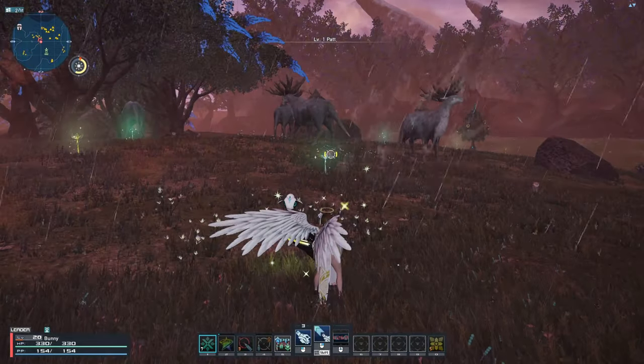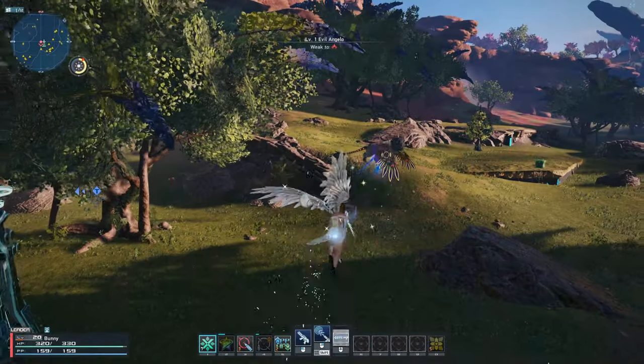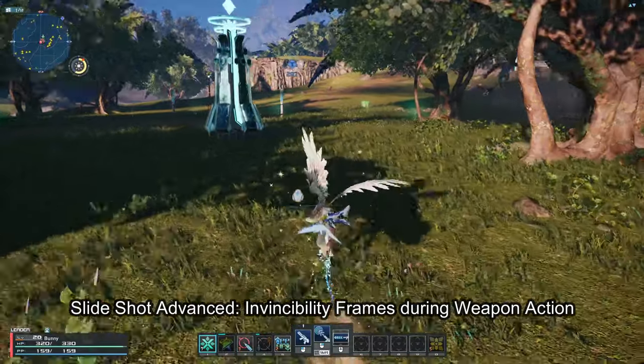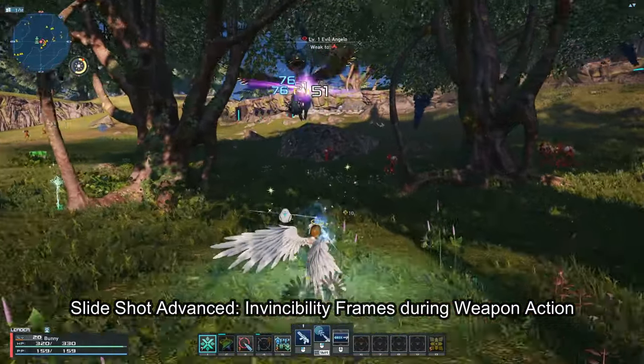The more you can use the Launcher's weapon action, the more PP you can gain. Lastly in the essential category is Slide Shot Advance — when you use rifle's weapon action, you get invincibility frames. This makes it on par with a dodge, and you can shoot at the same time.